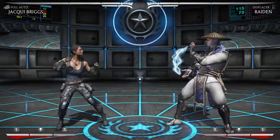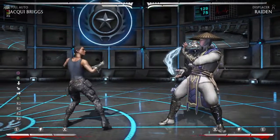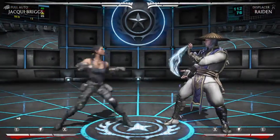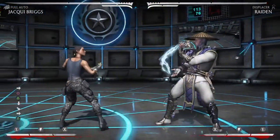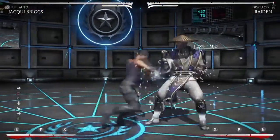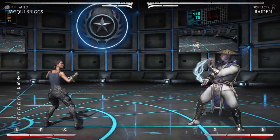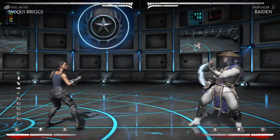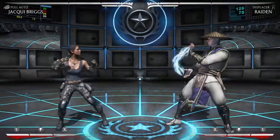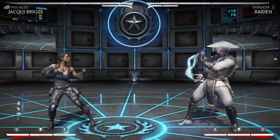On block you can always go into your hand cannon as well — the machine gun. Keep in mind that is not safe; it's about minus 10 on block. But it's kind of hard to punish because it puts them at a weird distance. So it really depends on the character, and you can also meter burn that — and that is minus 15 on block, but they'll be at a really weird range where it's hard for them to punish you. So that's something to keep in mind to keep them guessing and keep mixing them up. Remember however that machine gun is a high, so if they are used to neutral blocking and trying to punish you, they will be able to do that.